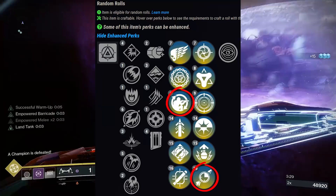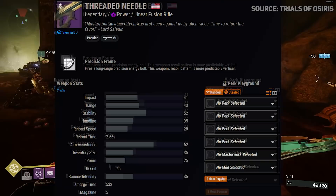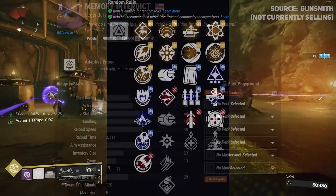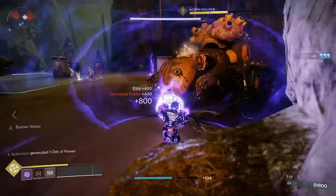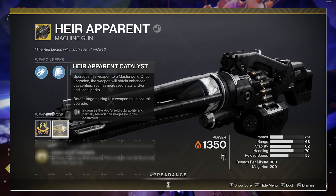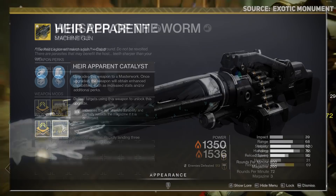Check your vault for Tomorrow's Answer or Royal Entry as void rocket options. For linears, it's a toss-up between Threaded Needle and Reed's Regret - if we can easily activate volatile flow before a damage phase, Threaded Needle; if not, Reed's Regret. Memory Interdict is a heavy void grenade launcher that can roll Clown Cartridge and Chain Reaction, synergizing with volatile flow. For survivability, Heir Apparent's exotic catalyst gives insane damage resistance - if we need to sit on a payload and tank damage, that could be essential.